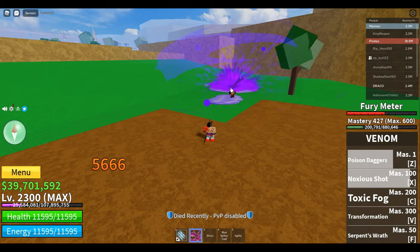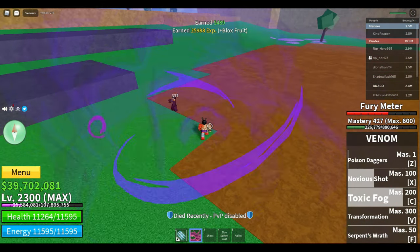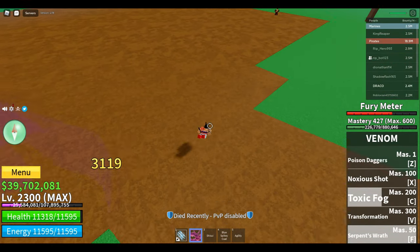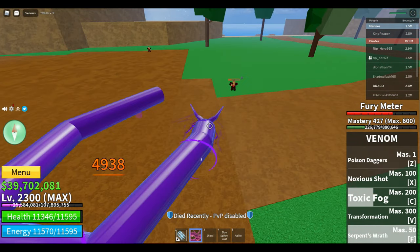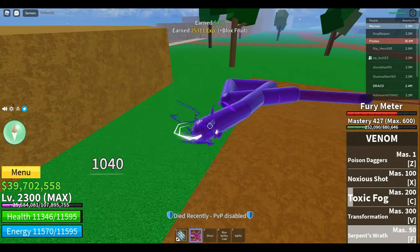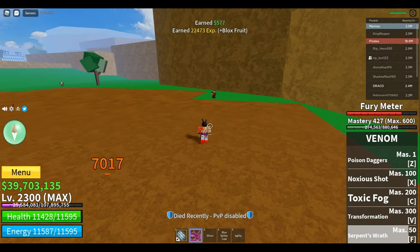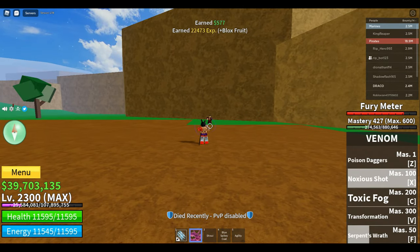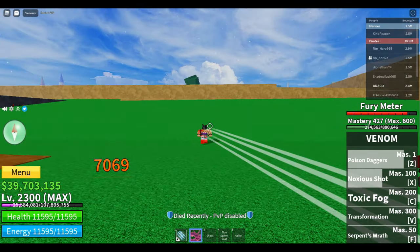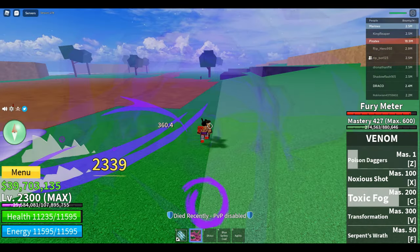Noxious Shot, Toxic Fog — Toxic Fog doing damage — and we got the Serpent Wrath doing damage. Boom, a lot of damage over here. And there we go — maybe gonna do one more time. And there we go, so these are basically the skills for the Venom fruit.